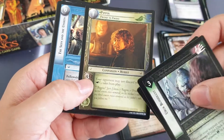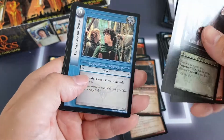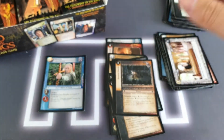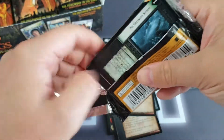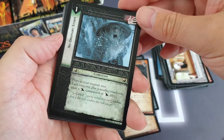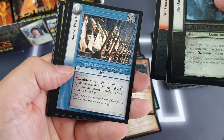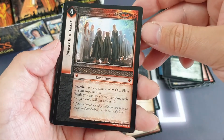We've got a Pippin. A lot of the main characters are common and uncommon, and then they also have a rare version of them as well. Lovely stuff. No Ordinary Storm, Oaths Sworn to it, and we've got Ancient Enmity. Our rare is Journey into Danger — a condition.